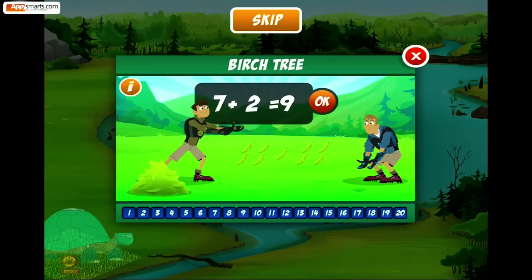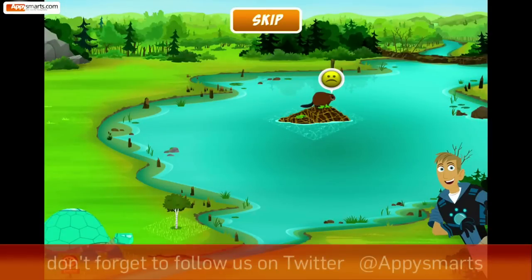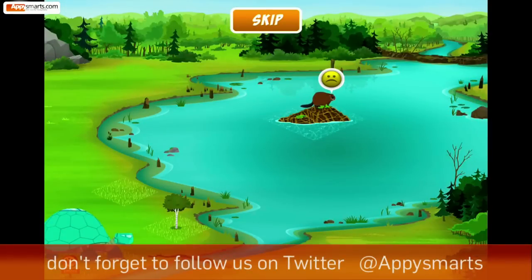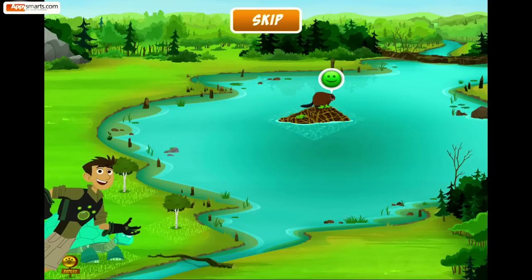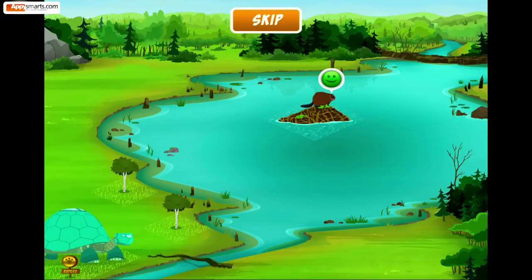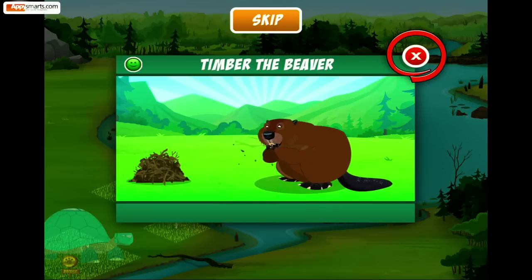Great job! Watch what happens if you add another tree. Oh yeah! A green face! Try touching Timber now. Now that's a happy beaver! You can pet Timber whenever you want to, or feed him by dragging some sticks. I think he likes it! Now touch the X to go back to the map.